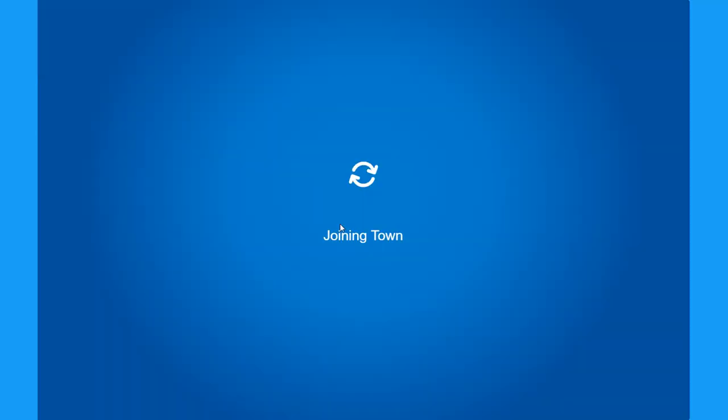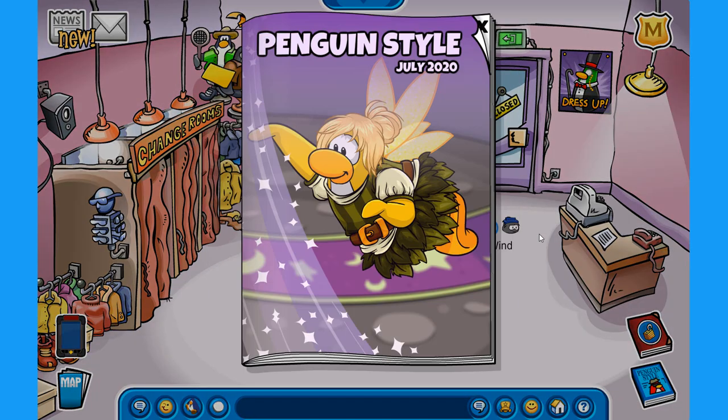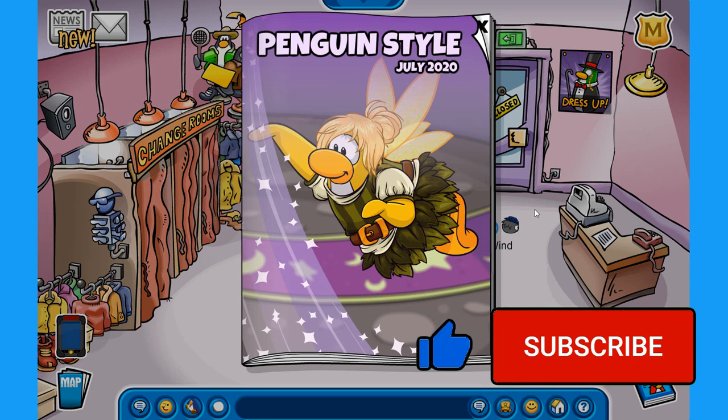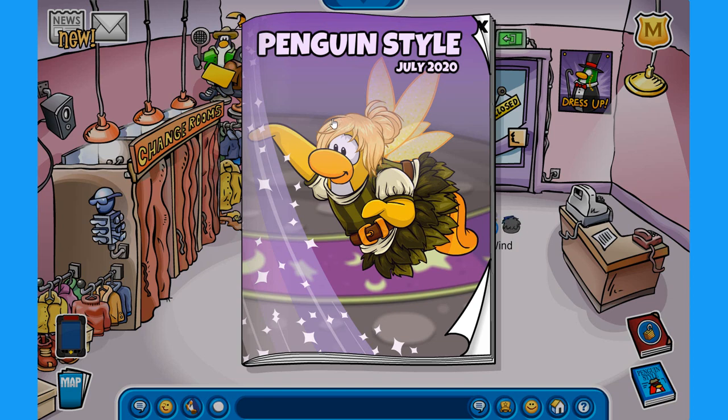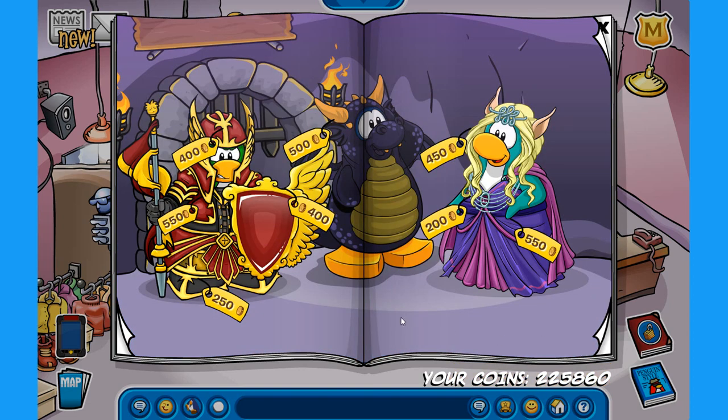Now let's go over to the town and check out the Gift Shop, because they released a new penguin style catalog for July of 2020. From the cover it is medieval themed and has a lot of magic. Let's check it out — these are the colors, and we have the new player card backgrounds, each for 60 coins as per usual. Let's move over to the first page with the new items.